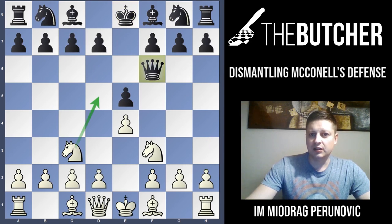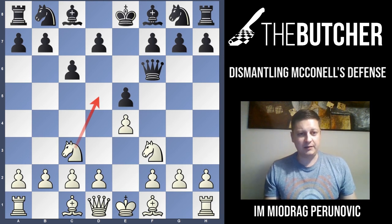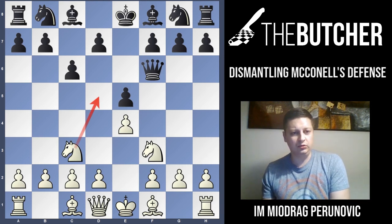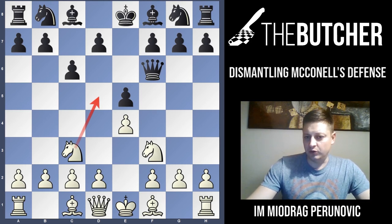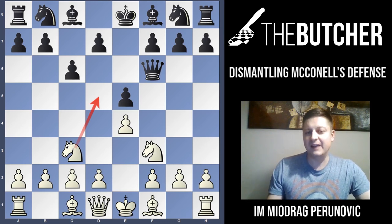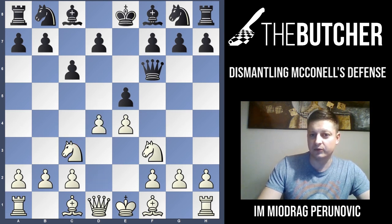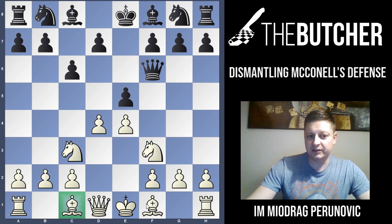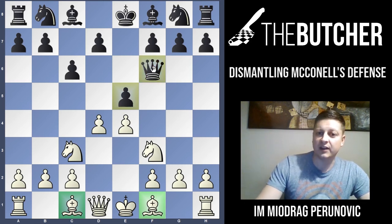After Nc3, the most logical continuation is C6. According to the CAD rule — centralization, activity, and development — the correct move is D4. It's very logical: you open up the light-square bishop, fight for the center again, and by playing so actively, you're just fighting against the queen on F6. After D4, they most likely have to take on D4.